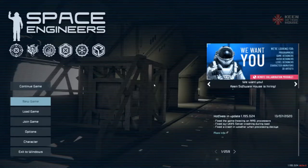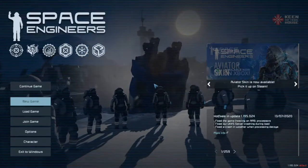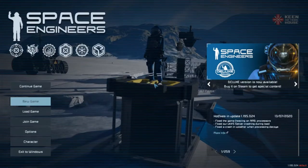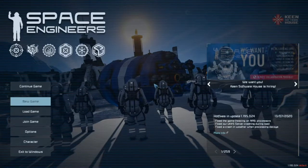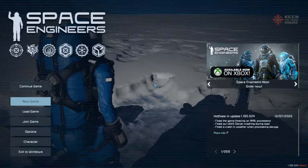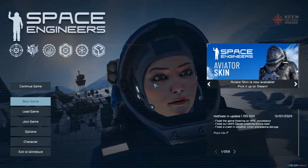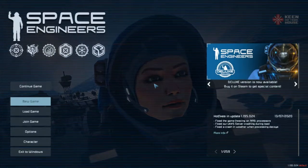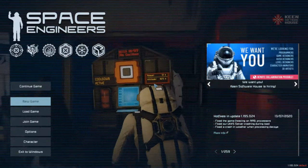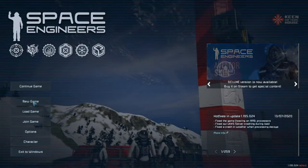Space Engineers is a super fun game with a bit of a learning curve - that's where I come in. The most fun is on the Keen hosted multiplayer servers, but you can't just jump right in and try to learn the game there. You need to do a little work upfront: learn the basics, learn how to survive, protect your grids, keep them powered, mount some defenses. I'd like to create a short tutorial series that would have been nice for me when I was learning.